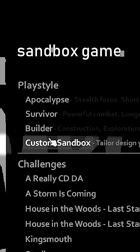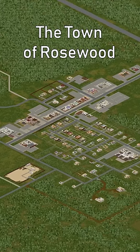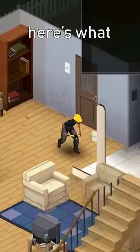Next, start a new sandbox game. Spawn in Rosewood — it's the easiest city to play in by far. If you're brand new, here's what settings I recommend.